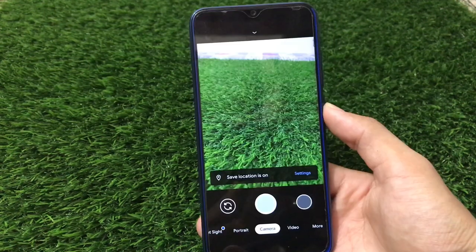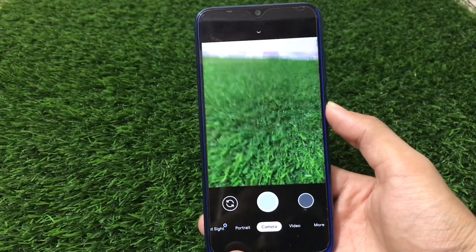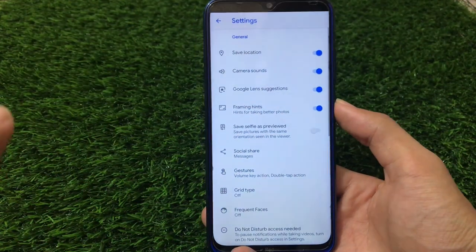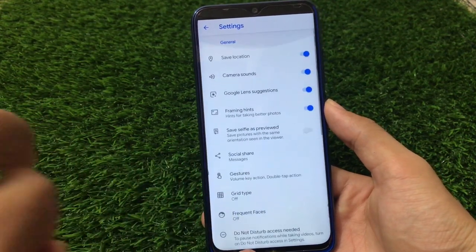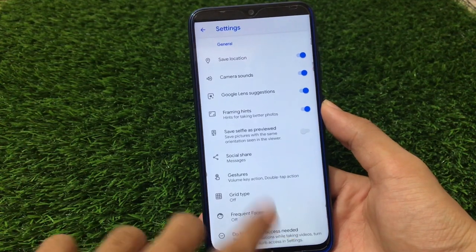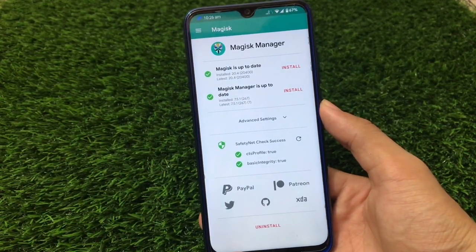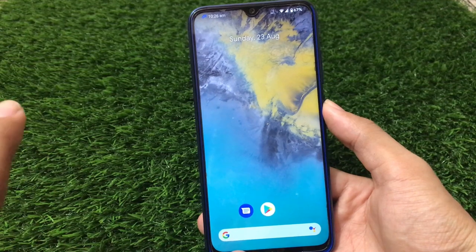Now let's check out the camera. This ROM has the default Mi Camera. If you're using another device, your camera app may differ. I'm personally using GCam 7.3 — the link is in the description — with all working features. You can use GCam on this official build as well, which is a great option. Also, you can use the latest version of Magisk and the SafetyNet status passes, which is another great thing about this official ROM.